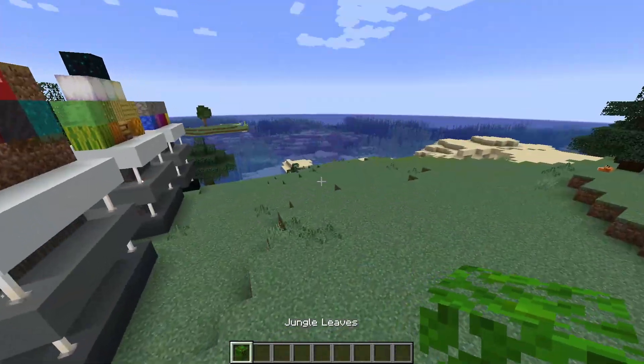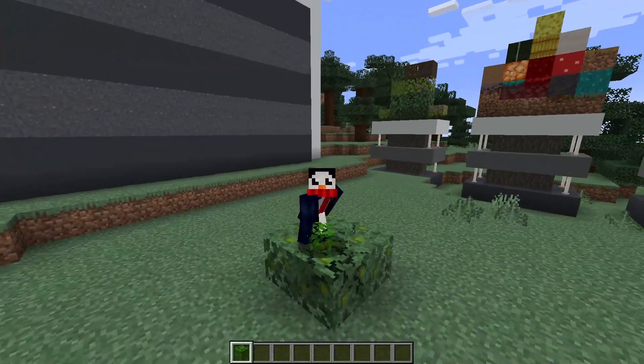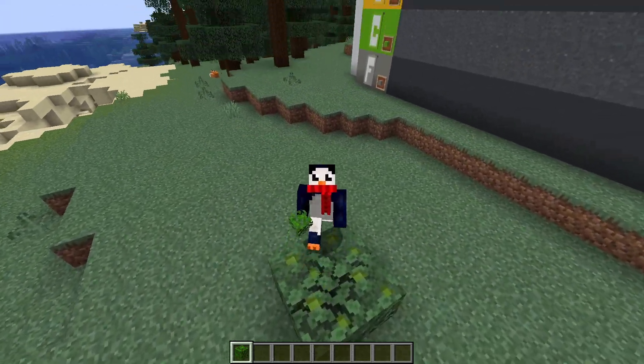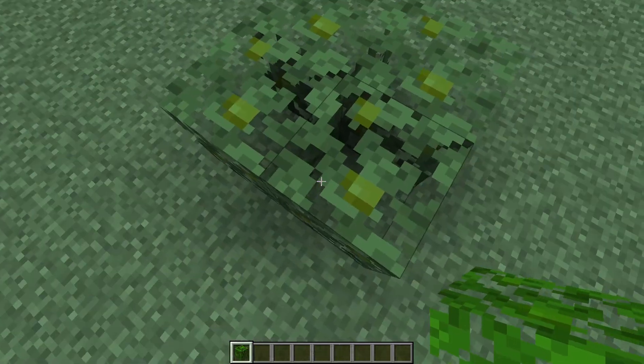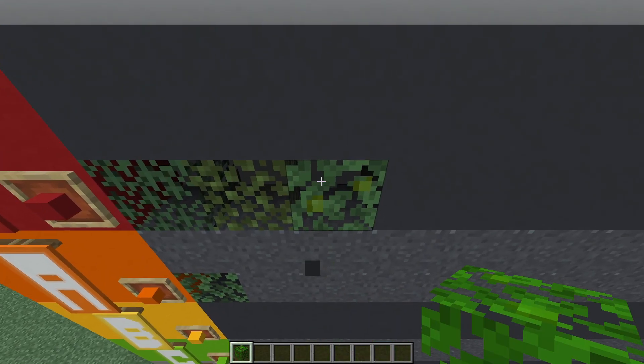Next up are the jungle leaves, and these guys are pretty cool too. They're noticeably thicker than the oak leaves, which I think is pretty cool. They've got that funny little light green patch on it — I don't know if that's a flower or a berry or fruit or whatever, but they're pretty cool looking. S tier.